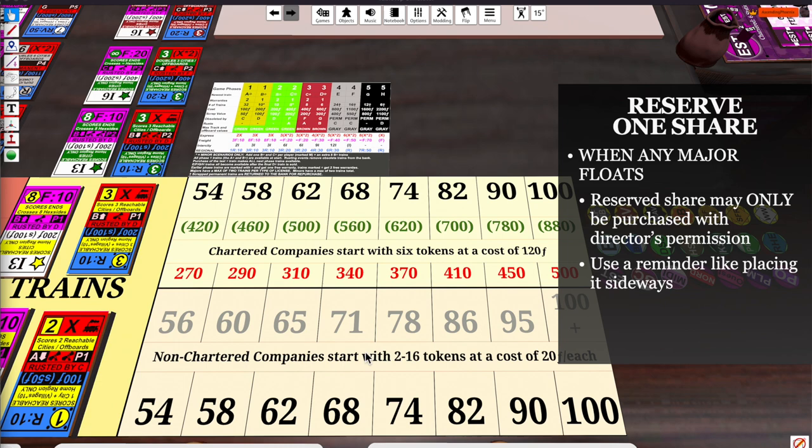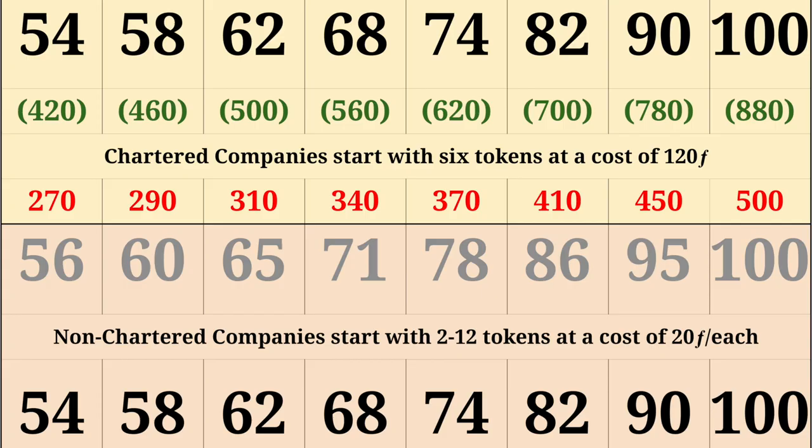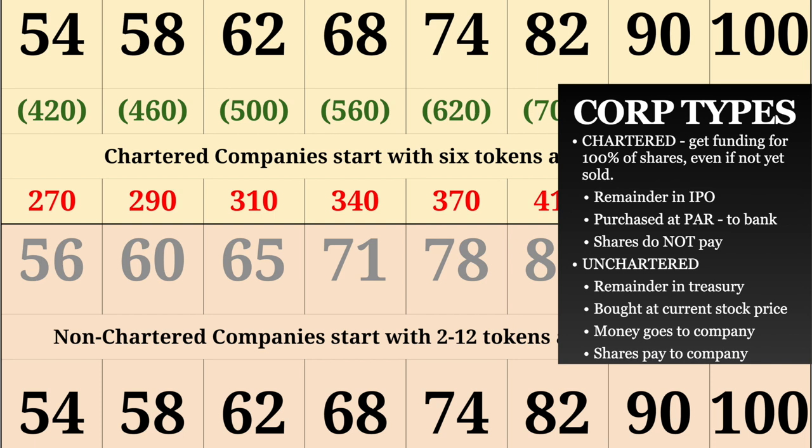For non-chartered companies, they're funded with each share as it is purchased, and shares are only ever purchased at stock market value. The upside is that shares in the company pay to the company. Note that you don't have to decide the number of tokens for a non-chartered company until the end of the stock round, and the decision is made in reverse stock price order, low to high. Another difference: chartered companies are bought at par value and their unsold stock does not go down in value, whereas non-chartered companies' stock is purchased at market value. Chartered companies' remaining shares are in the IPO; non-chartered companies' shares are in the treasury, where once the company generates revenue those shares pay to the company.